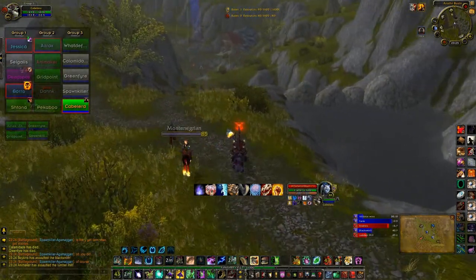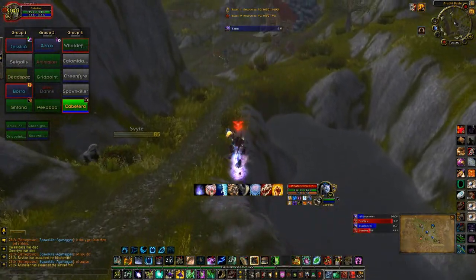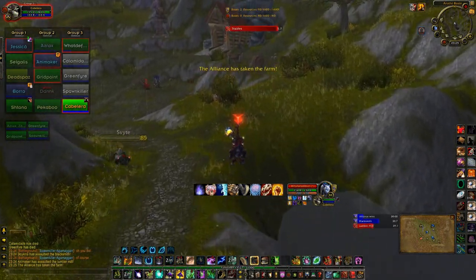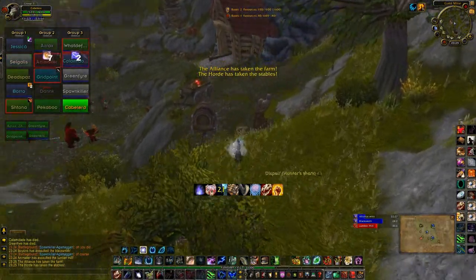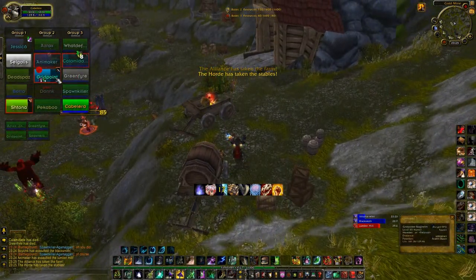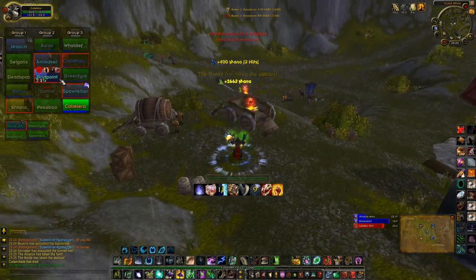To close the video, I'm just going to talk a little bit about the graveyards, the cemeteries. Every base will have a graveyard available, but this graveyard will only be available for those who conquered that base. For example, if your team has Blacksmith conquered and you die in Blacksmith, you will be born in the graveyard of Blacksmith. If you have Lumber Mill conquered and you die in Lumber Mill, you will be born in the graveyard of Lumber Mill.